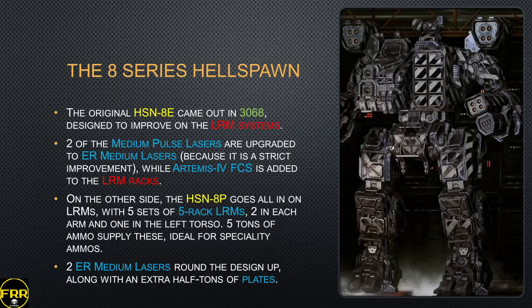Those two models were pretty much standard for a couple of years, but by 3068 they decided to improve on a few things. Two of the medium pulse lasers are upgraded to ER medium lasers, and Artemis guidance is added to the LRMs. So basically you have one medium pulse, two ER mediums, and Artemis-guided LRMs — perfectly reasonable, even though the armor is still a bit tight. On the other side, you get the 8P production model, which goes all-in on LRMs with five LRM-5 racks mounted — two in each arm and one in the left torso. You get five tons of ammo with all sorts of specialty rounds: follow-the-leader, fast cam, smoke, ARAD. Plus two ER medium lasers and an extra half ton of plates. I think this one is one of my favorite production models.